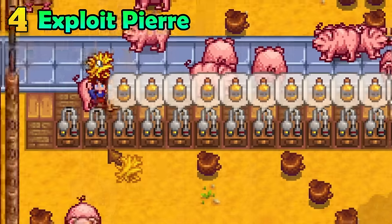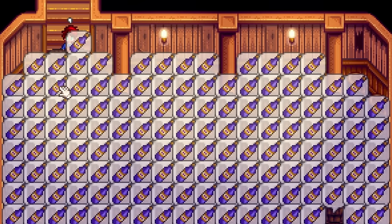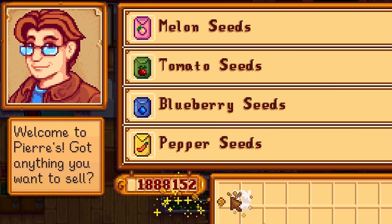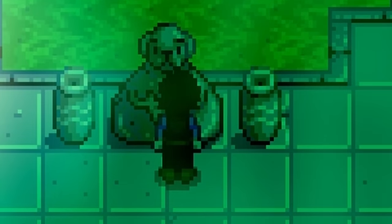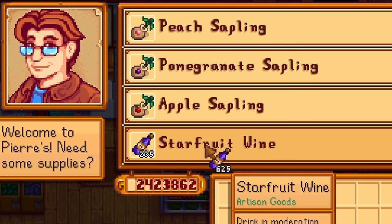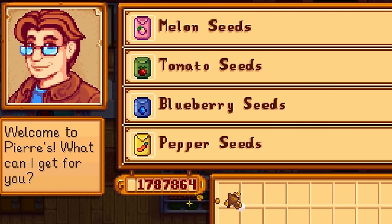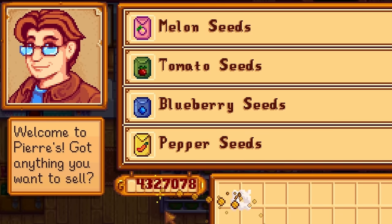If you would rather use a more traditional way of making money but with an exploitative twist, keep watching. Make artisan goods — as many as you can, an entire stack of wine if you can. Make absolutely sure that you have the artisan profession, then run to Pierre and sell your artisan goods to him. Now run to the statue of uncertainty and change your farming profession to anything other than the artisan profession. Now that your profession has changed, head back to Pierre and buy back the artisan goods for less than you sold them. Yes, this is a real thing. Then go change your profession back to the artisan profession and sell them back to him. Keep doing this until there's nothing left and you are just absolutely loaded with money. Thank you, Blade, for finding this.